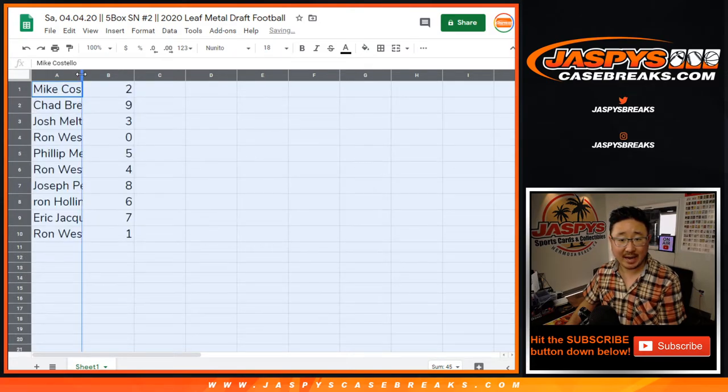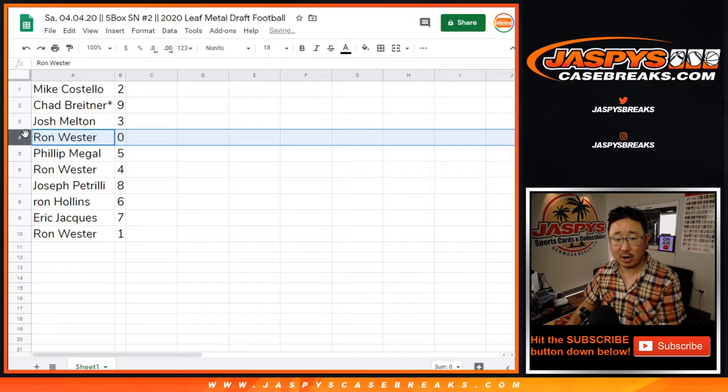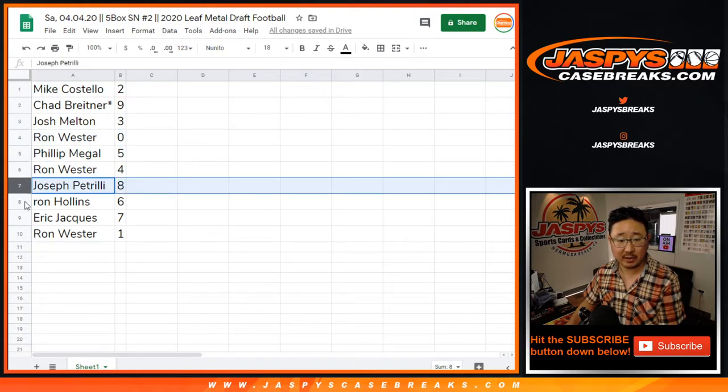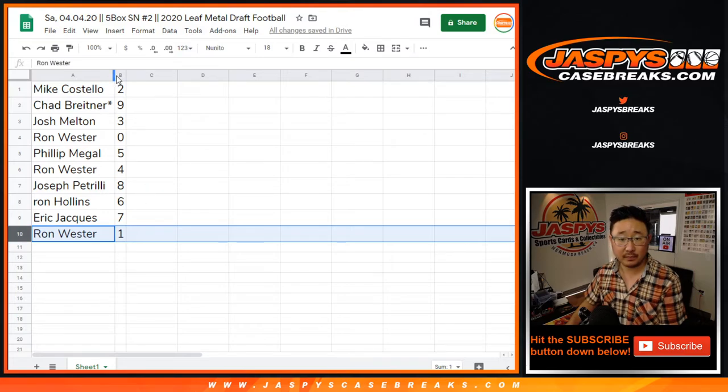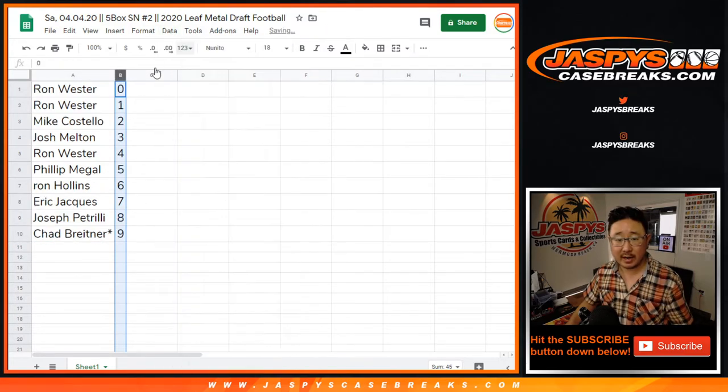Mike, you have 2. Chad with 9, Josh with 3, Ron with 0, Phillip with 5, Ron with 4, Joe P with 8, Ron with 6, Eric with 7, Ron with 1. Now, let's sort these by number right here.